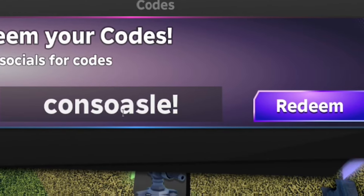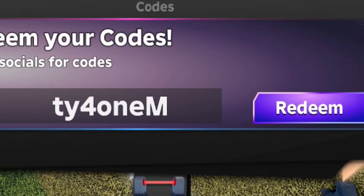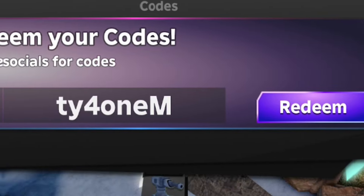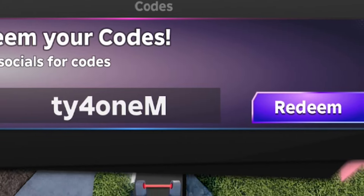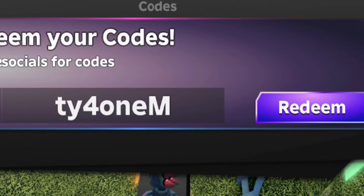Next, redeem code 'ty41m' — T-Y-4-1-M. That stands for 'thank you for 1 million.' By redeeming this code you'll get some awesome rewards in Tower Defense RNG, so go redeem that if you haven't already.